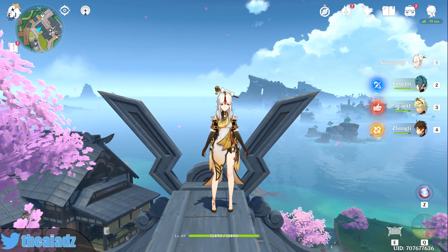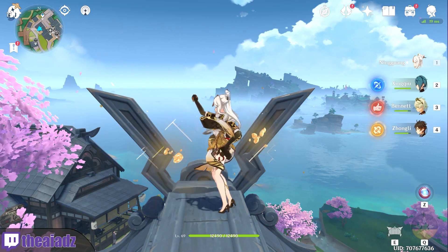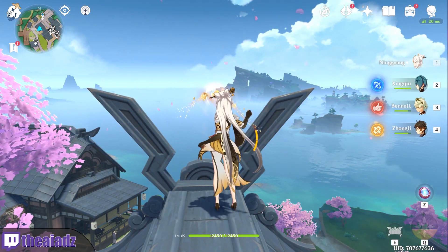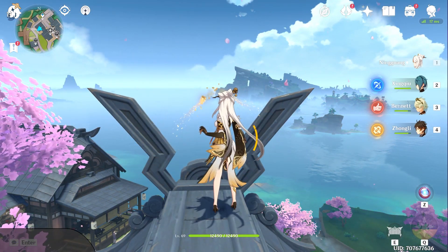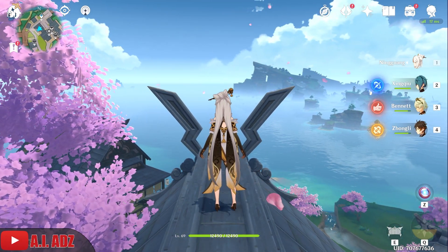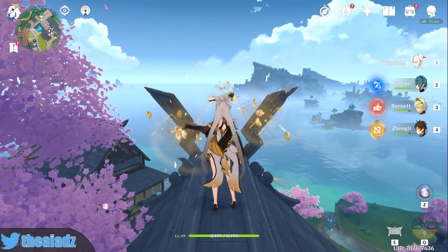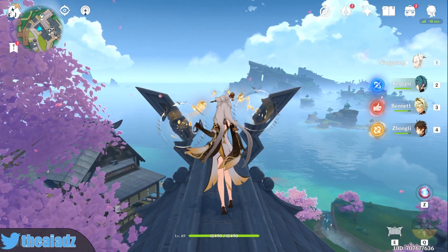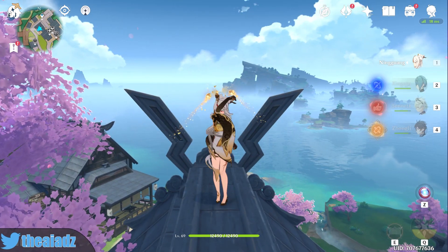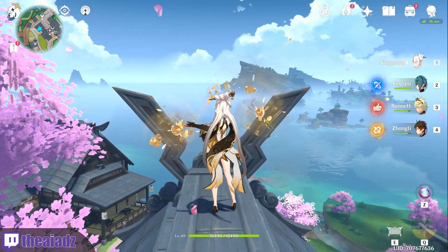I don't know if this is a bug or what — it's been in the game since the start and still hasn't been fixed. If you just normal attack, you can see it is a little slow, not the quickest of attacks. But what you do is hold your W key or any directional key and keep clicking, and you can see it's way faster. I feel like this is the speed it should be automatically, but it's not. So you have to hold a directional key in order to do the faster attacks.